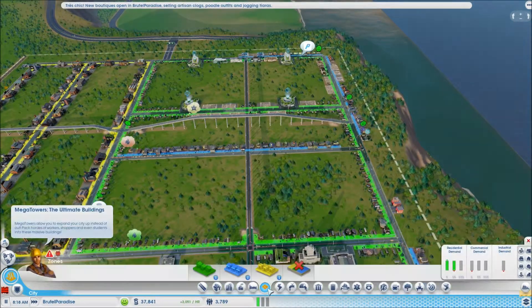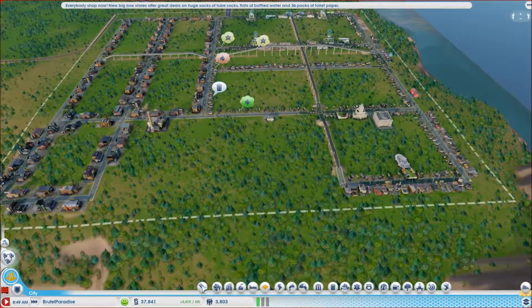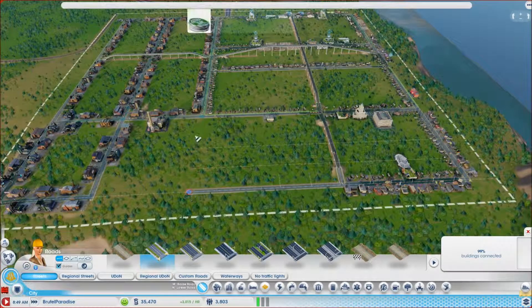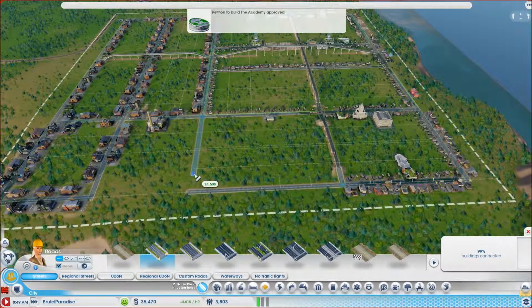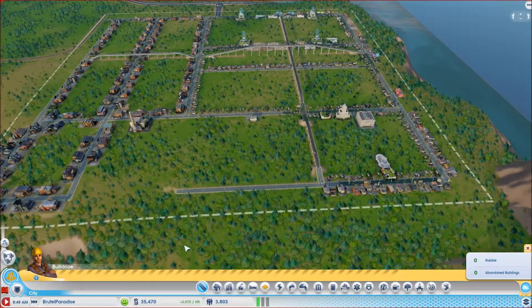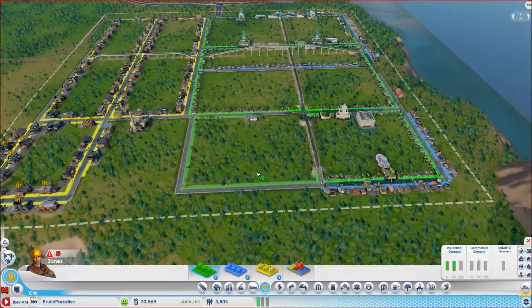We are actually getting really bad on zones. So what I was thinking of doing is making more. Let's pause this. I'll probably have to replace it - do it like this, there we go. Now I'll go to zones - industrial - actually no, residential zone, sorry. There we go. Then here, keep going along here. Obviously dezone this bit so we can make a road.